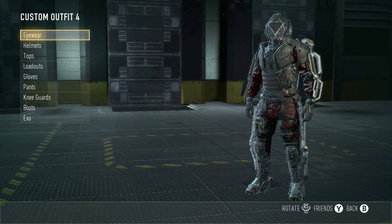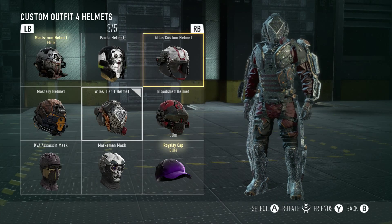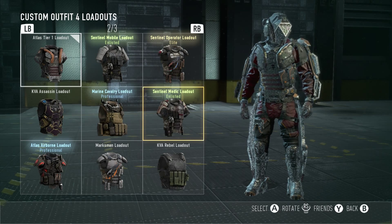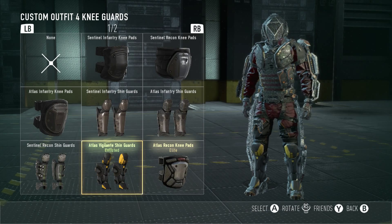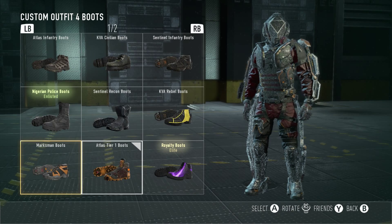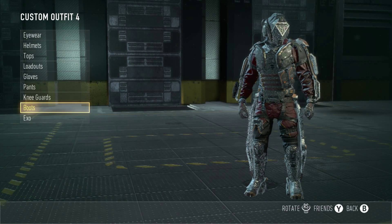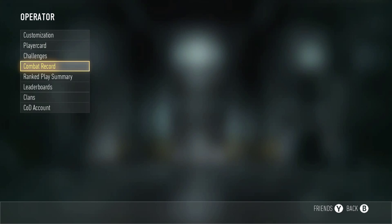Last is my Prestige Master character, showing all the gear you get at Prestige Master. I did a separate video on it — go check that out. Going through it: Atlas Tier One helmet, shirt, loadout, gloves, pants, knee guards, boots, and the exo. Also comparing the marksman boots from yesterday's video — they look exactly the same.